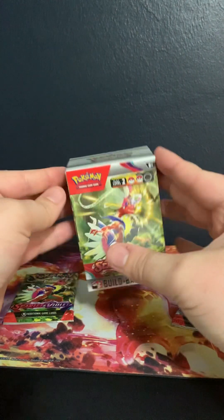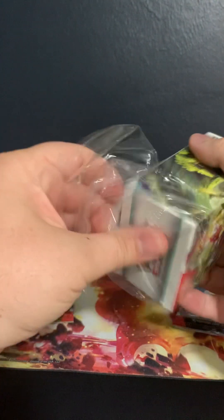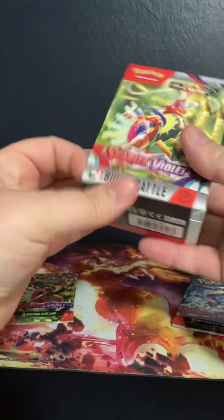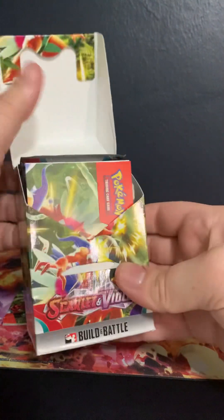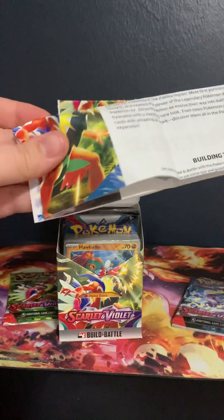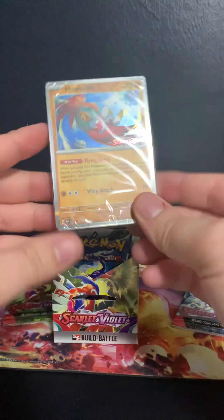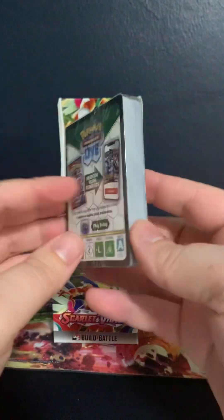The first thing we're going to do is crack open the build and battle deck box for Scarlet and Violet, and we're about to see which stamped card we pull. Opening this up, we get a nice little building tip for the build and battle, and we get the Hellooocha with the beautiful border right there — the Scarlet and Violet stamp.